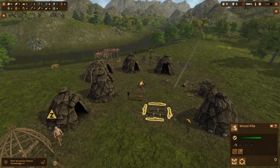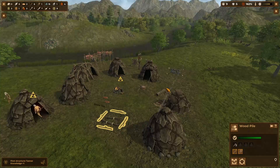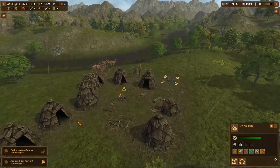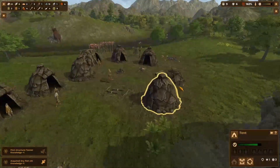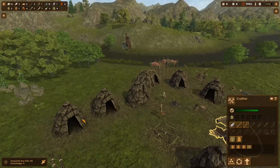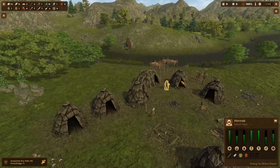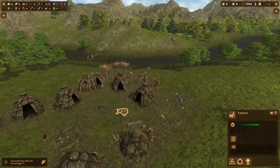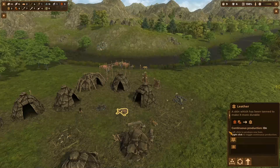We have two wood piles — when did I do that? The first structure is a tanner. Where did I put that? 10, 10, 10... oh, I think it's this thing here — yeah it is. So we're going to make leather out of that stuff we get from the trees and some hide, which will be quite nice.